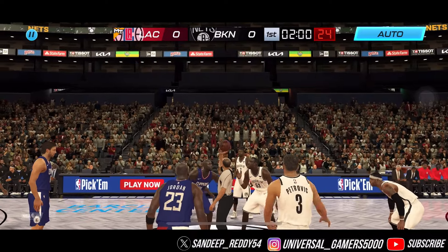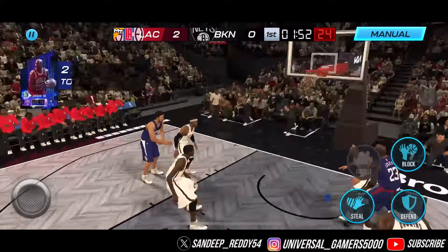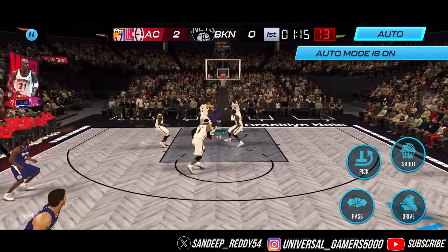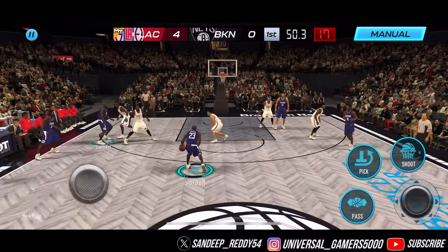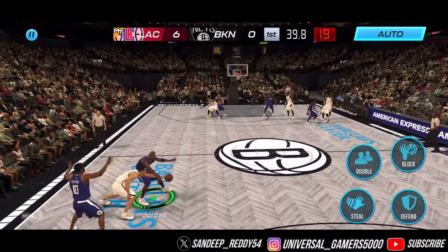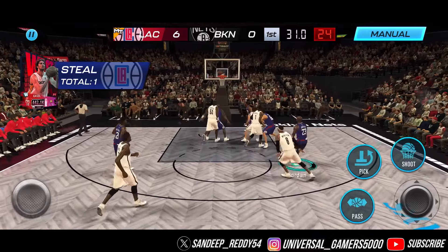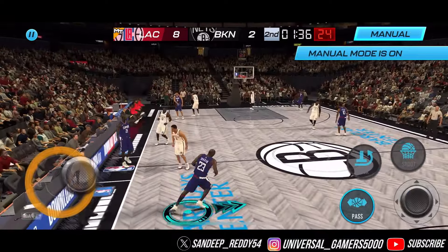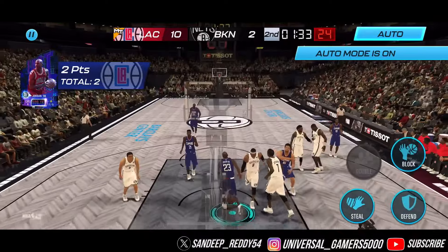Next game, Brooklyn versus us — a good tip-off from KG. Michael Jordan into the paint, even tough layups are going in. KG with a good putback gives us a four-point lead. MJ on the break turns around into the paint — what a strong finish. A double team leads to a turnover and MJ hits a spin-around fadeaway. On to the second quarter, MJ raging with a six-point lead — and a green in the paint.